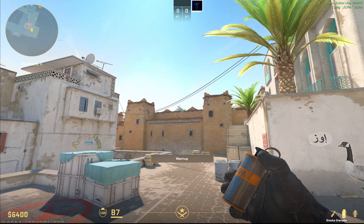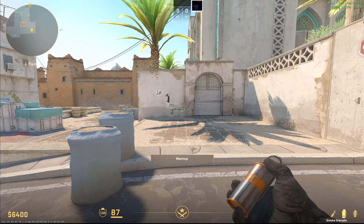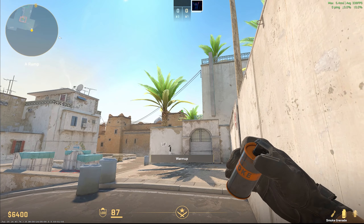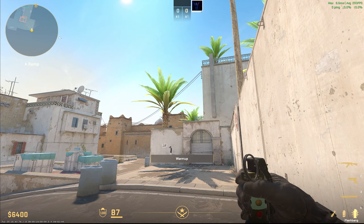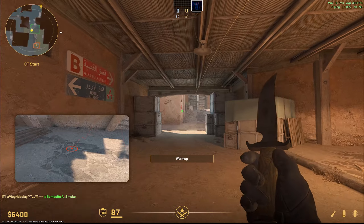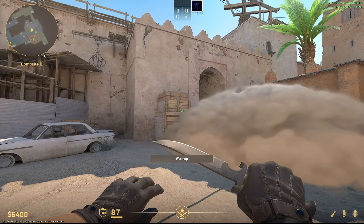Another smoke — because there is no skybox, you can actually throw your smoke right across from A to B. I'm going to show you the B tunnel smoke. This will be useful when you are holding A and you feel like someone may go B. Come right in the corner, aim here, and do a jump throw. This smoke hits — it's a little bit off, but if you aim a little bit to the left it will go there. It's a really good smoke.